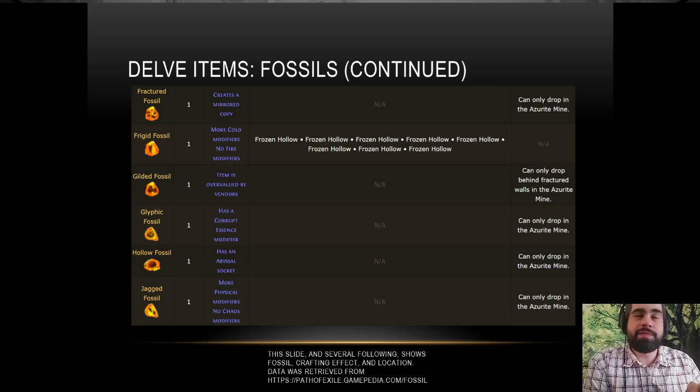The biggest fossil is of course the fractured fossil — it's generally the most expensive, with the exception of the bloodstained fossil back in Legion, which was about 10 exalts apiece. Kind of absurd — right now it's sitting around 60 chaos. The bloodstained fossil is quite popular because if you run fractured maps, it allows a 10% additional chance for items to drop corrupted. So if you combine that with the watchstone sextant of unique monsters dropping corrupted items, the number of six-links that drop in the map is dramatically increased.